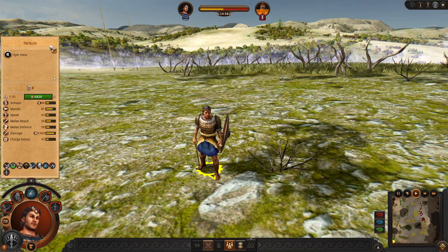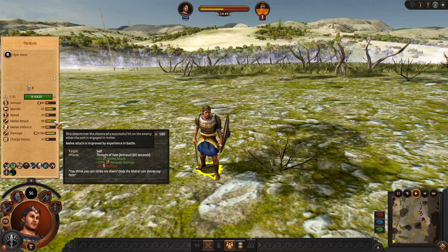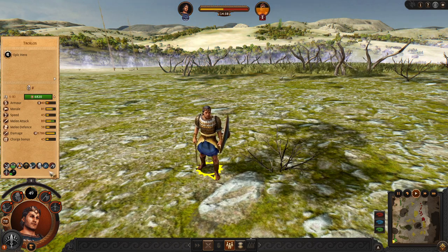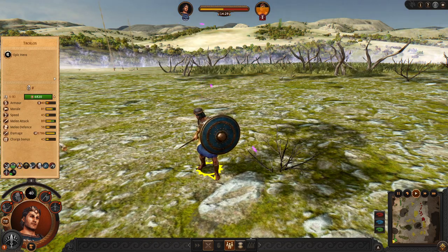Let's start with the Trelos. This hero is very offensive, with very high attack and many offensive abilities. First, you should use Threats of Fate to give him tons of melee attack and boost his weapon damage at the cost of some armor. When you have more rage, you can bring the enemy down or boost yourself up and quickly win duels.